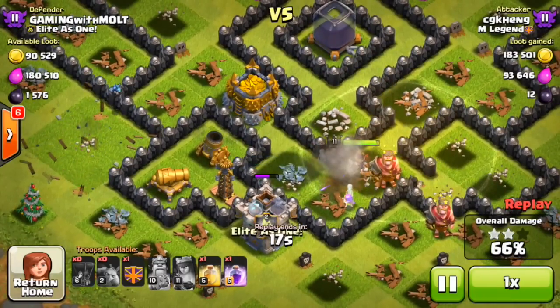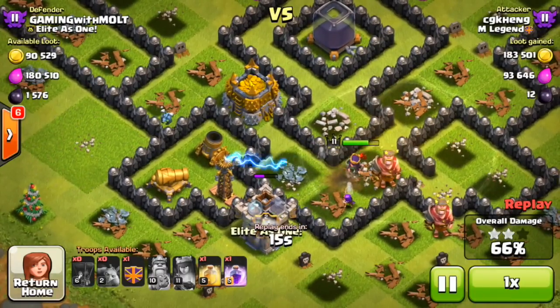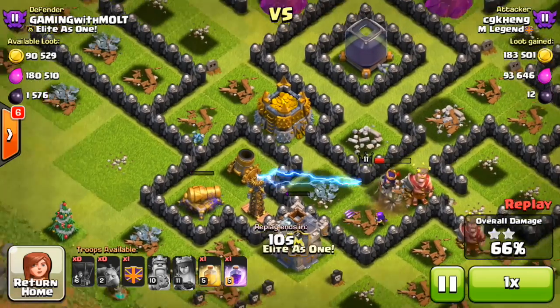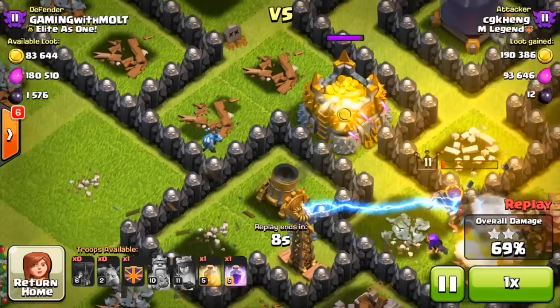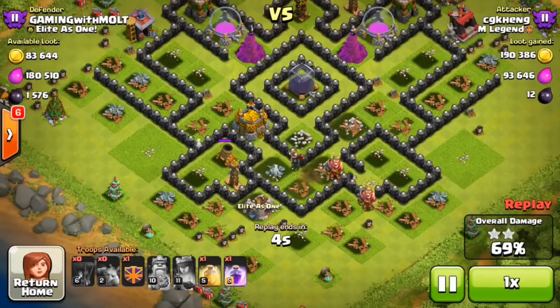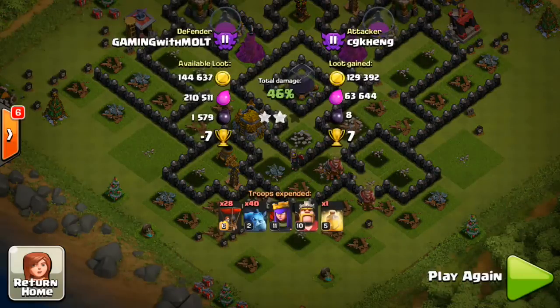The wizard tower is going to go down super quick right there, finally taking out the air defense and heading over to the other gold. But our tesla is not going to have it. The queen slowly works her way over — we do have that one cannon getting taken out by a minion — but this tesla ends up doing a lot of work for us and saves us 83,000 gold. Again, I don't care; all I need gold for right now is searching.